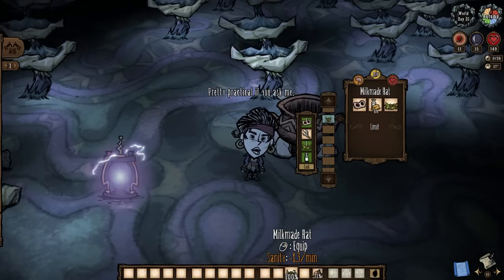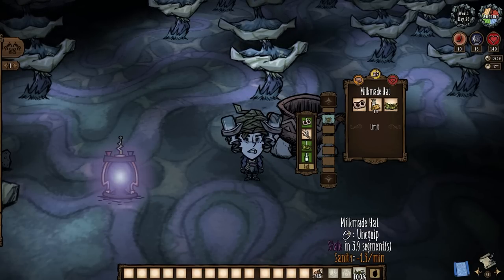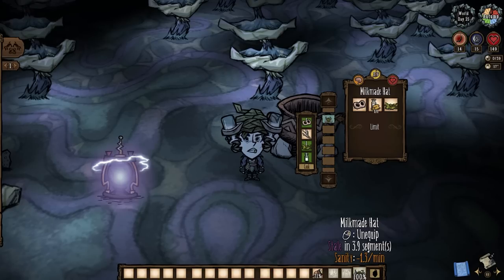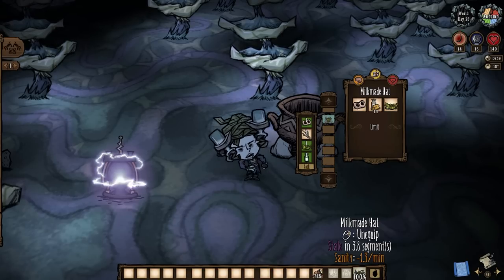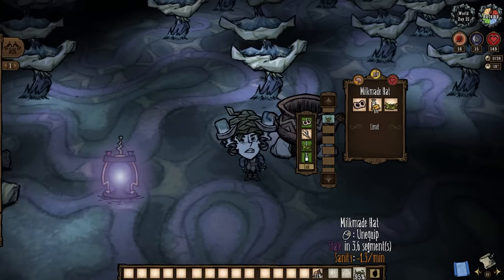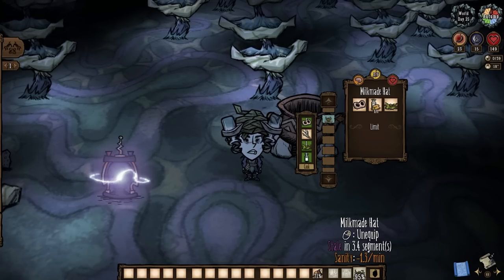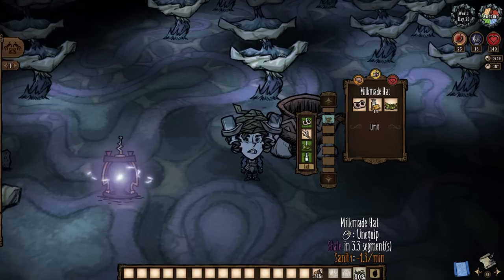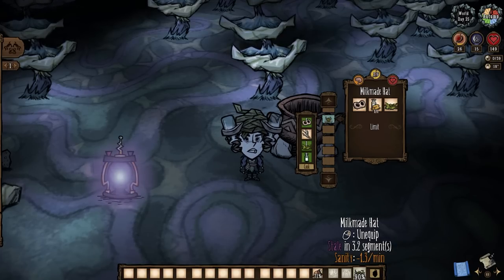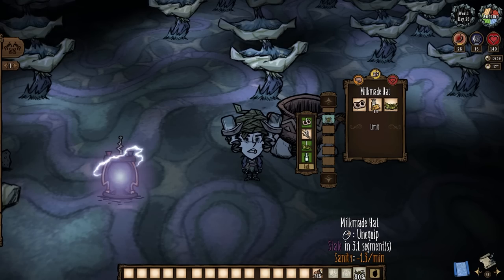Milkmaid hats follow suit and are easily the most unique gear here, as they aren't even a hidden craft but a hidden crockpot recipe. Requiring nostrils from naked mole bats down in the lunar grotto, alongside some dairy and kelp, the hat will restore four hunger every five seconds for half a day while sitting atop our noggins. There's maybe a teensy tiny sanity drain, but it's not that big of a deal. That's all it does — it's not great, but it is truly on this list due to how obscure it actually is.